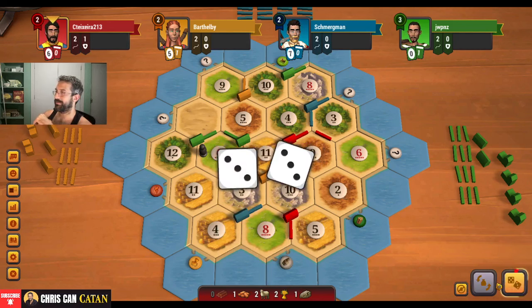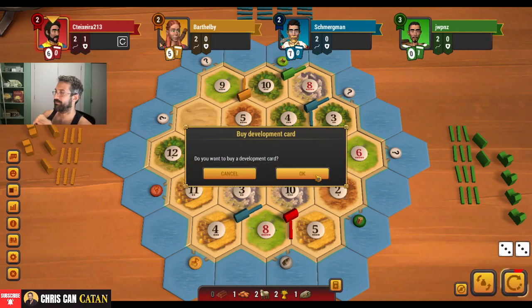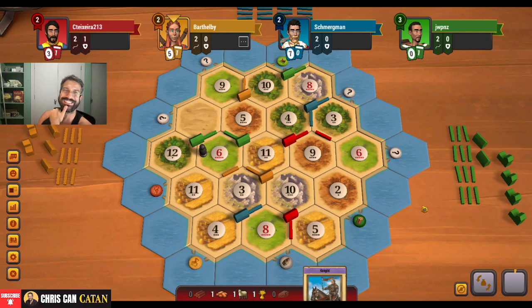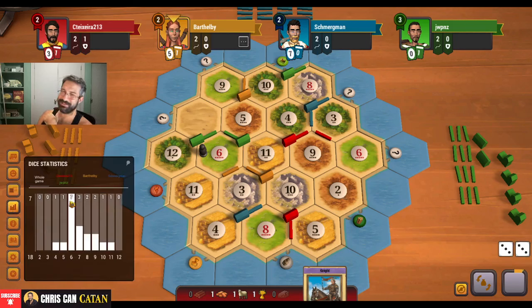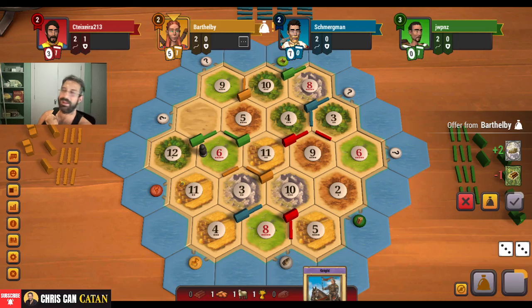Come on, four. Six — blocked again. Let's buy a card. This is going to be one of those games where we're all just kind of waiting around. Another six blocked — thank God. This is already starting to look like last game, where there was like 18 sixes to like two eights, which is just wild.